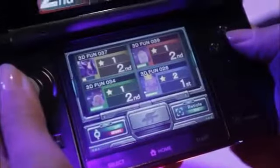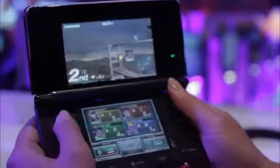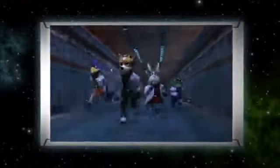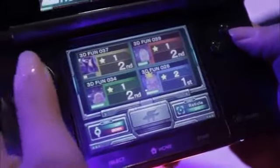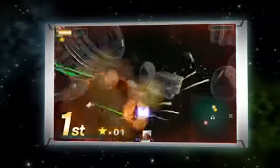You can also use the circle pad to do that exact same motion. What I really like to do is use the gyroscope for up and down, and the circle pad for left and right — I kind of like to combine my controls, which makes it a little easier. What's really cool is on the bottom screen you can actually see the photographs of your competition, and I love seeing the looks on their faces when I shoot them down.